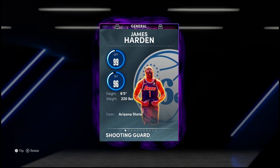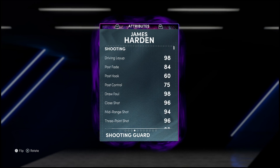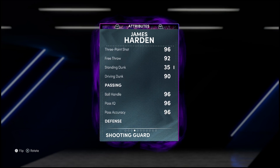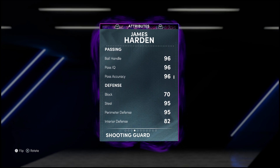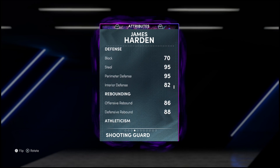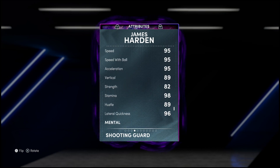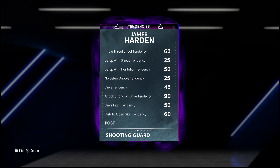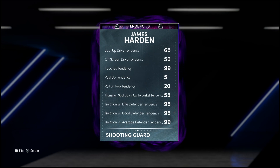Let's get to the stats — 99 offense, 96 defense, standing at six-foot-five. He's definitely going to be playing my point guard; I'll have him at the two though since Ben Simmons is at my one but doesn't facilitate any offense. 98 driving layup, 96 three-ball, 90 driving dunk — I'm liking what I'm seeing so far. Insane ball handling and passing, that's prime Harden for you. I'm liking the defense; the interior could be higher, but 95 speed and 96 lateral quickness are great.